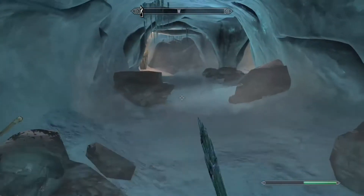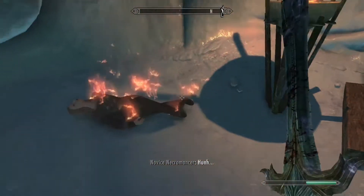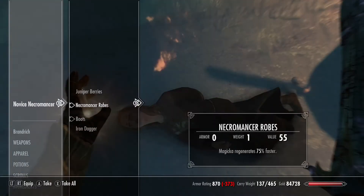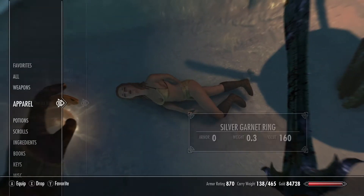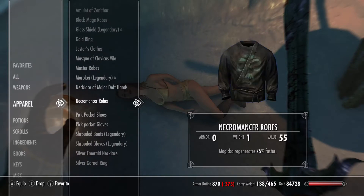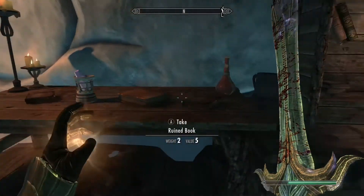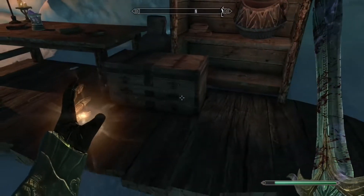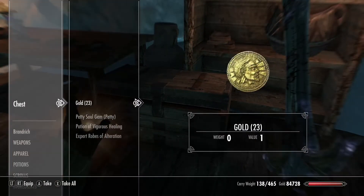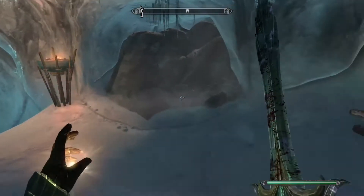I bet there's necromancers in here. Yep, hold it. You know what's nice about these people? Their robes. That robe was worth nothing, I don't want that. I'm going to have to read what it says before I pick it up from now on. Holy cow, we are getting nothing but junk so far. Is that a chest? Extra robes — we can sell those.